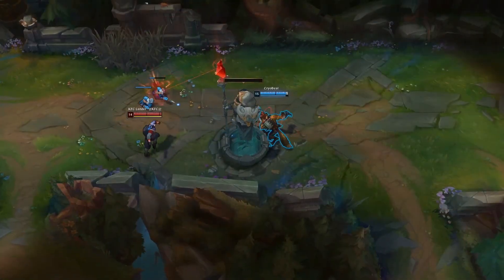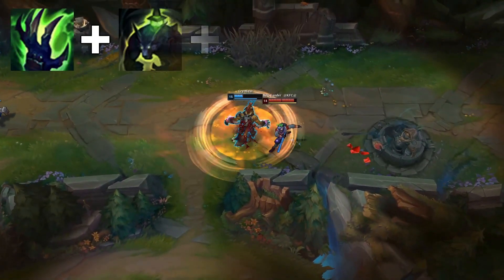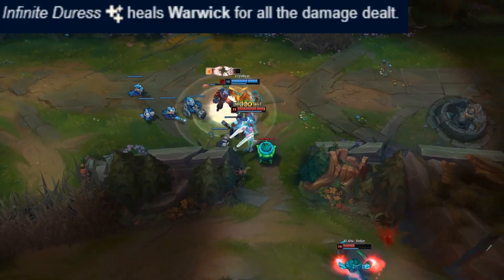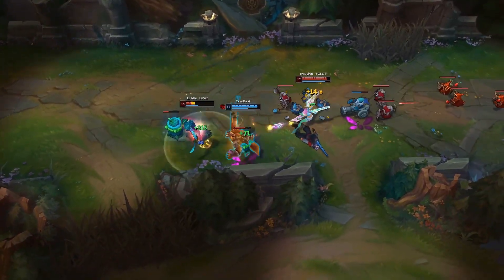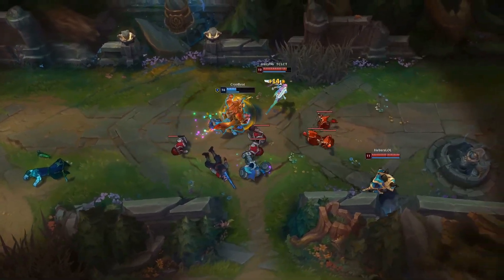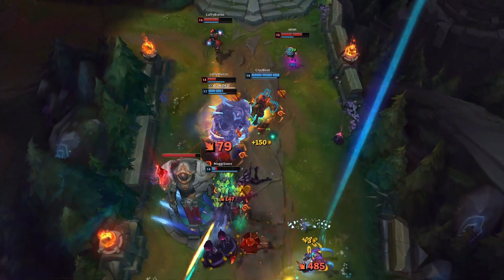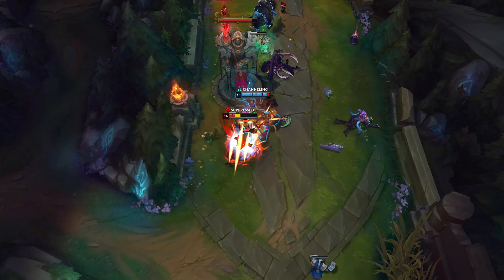Warwick's E is often used as a hard CC, being a directional one-second fear, however recasting the ability removes the damage reduction. In combination with Warwick's Q and passive healing — the latter becoming more effective at 25% or lower max HP — Warwick's damage reduction can make him deceptively tanky by essentially raising your effective HP for up to 2.5 seconds, and therefore raising the value of the HP you're healing back with passive and Q, giving less obvious applications for his abilities that make him such a fun drain tank.